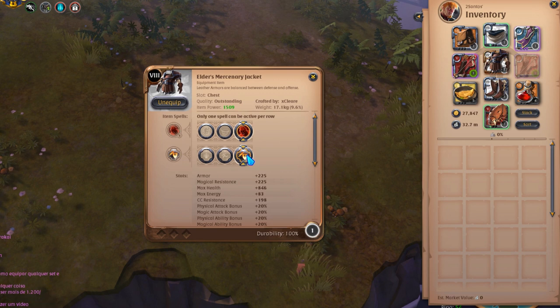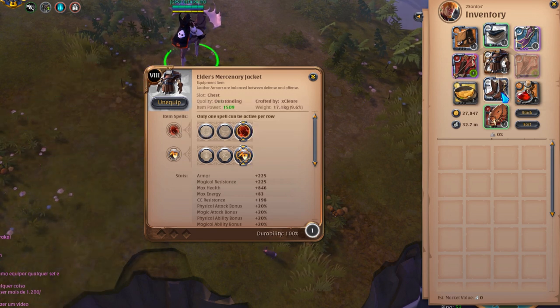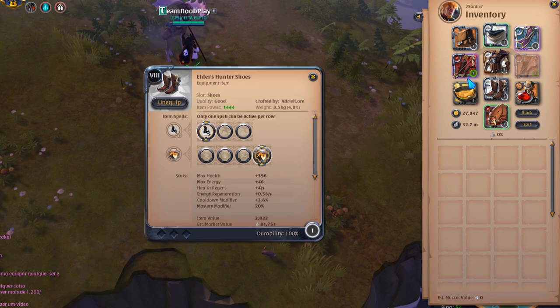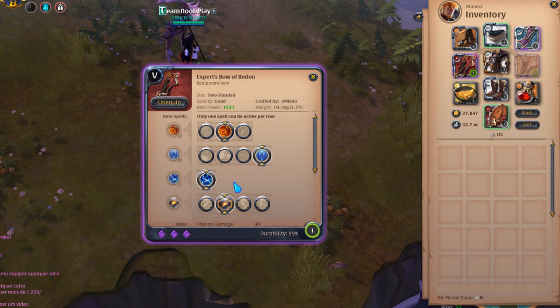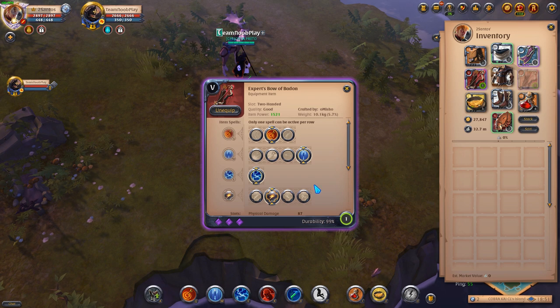All your passive skills from jacket and shoes need to be on quick thinker. This is very important because it will make all your skills cool down faster. Remember to have your passive skill from your bow set to recover mana with normal hits. This is essential because you don't want to run out of mana during a fight.